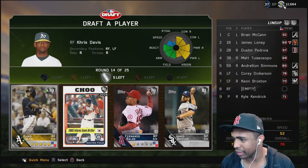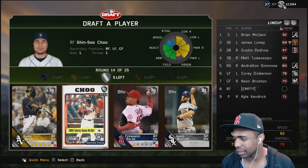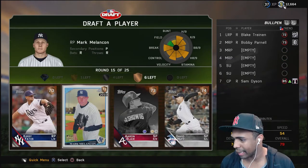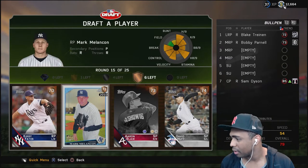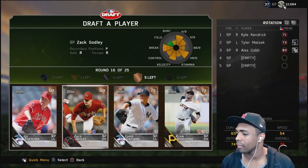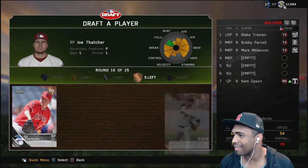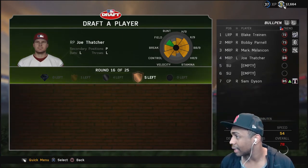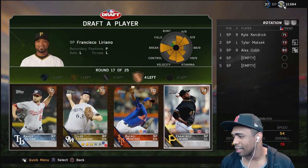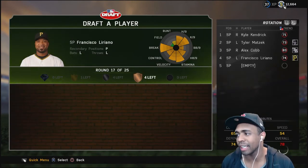All right, we got Chris Davis, Shin-Soo Choo... what, Shin-Soo Choo? Kirby Yates, Mark Melanson throwback though - let's go with that Mark Melanson card. More pitchers here, let's go relief with another lefty. That's the first lefty we get out of the bullpen. I like me some Francisco Liriano so I'm going with him, even though we had a lefty in the bullpen we probably should have taken.